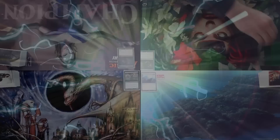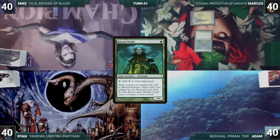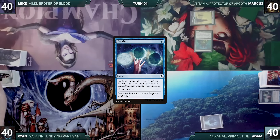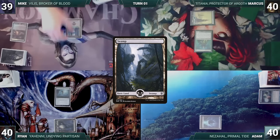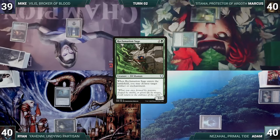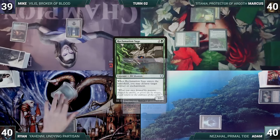Marcus gets to start us off. He draws, plays a Snow-Covered Forest, casts a Boreal Druid, and passes. Adam draws, plays an Island, casts a Ponder — looks at the top 3, rearranges, and draws a card — then ends the turn. Ryan draws, plays a Swamp, and casts a Sensei's Divining Top. Mike draws, plays a Verdant Catacombs, cracks it for a Swamp, and passes. Marcus draws and plays Gaia's Cradle, casts a Reclamation Sage — it enters targeting Sensei's Divining Top. In response, Ryan activates Top, draws a card, and puts Top on top of his library. Marcus ends his turn.